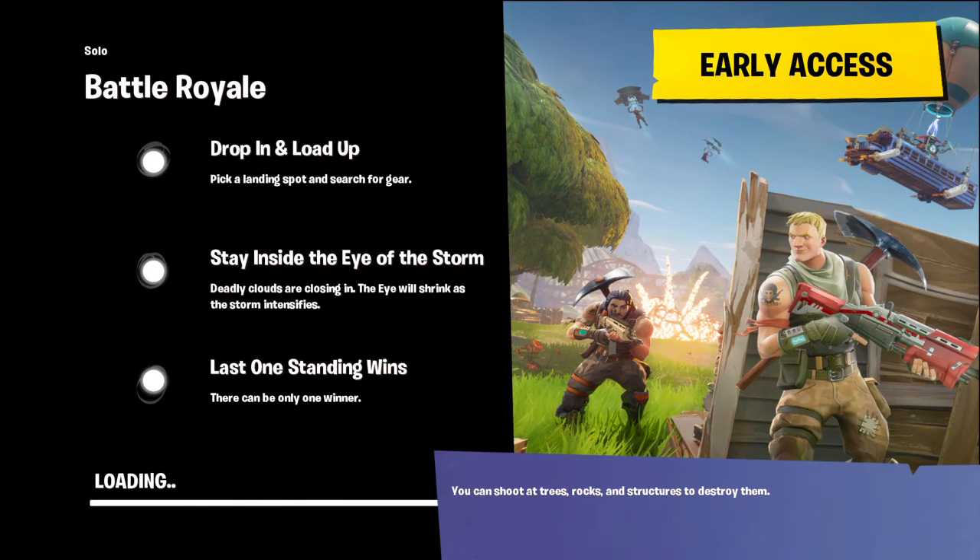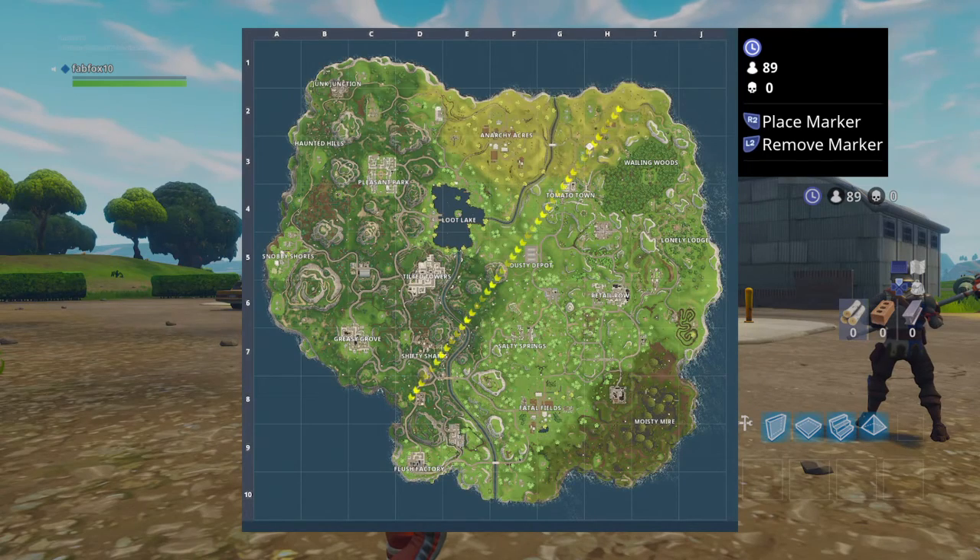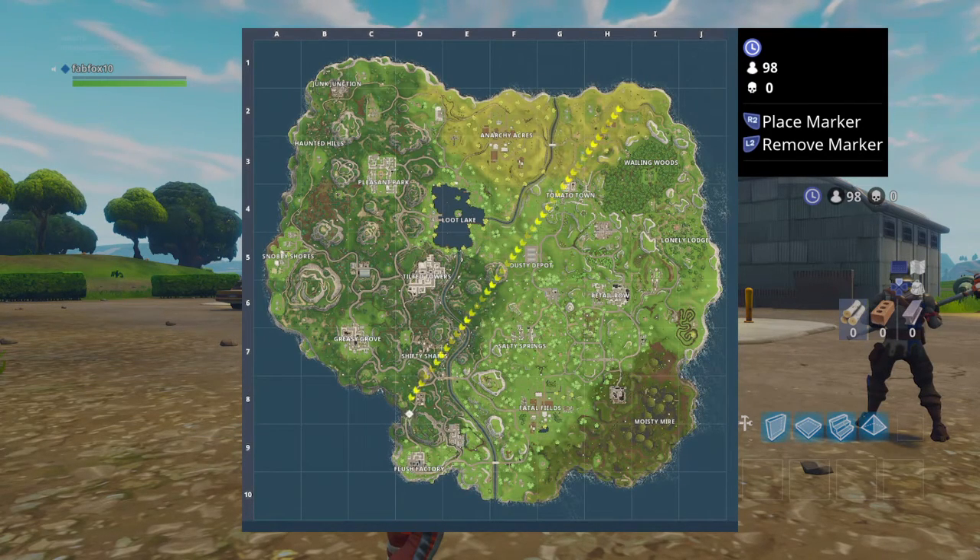I'll show that right now as my screen loads. It's nice with your team — I'm not doing it in a squad right now — but you can plan out where you want to hop. So as you can see right here, these yellow arrows are exactly where the bus goes.